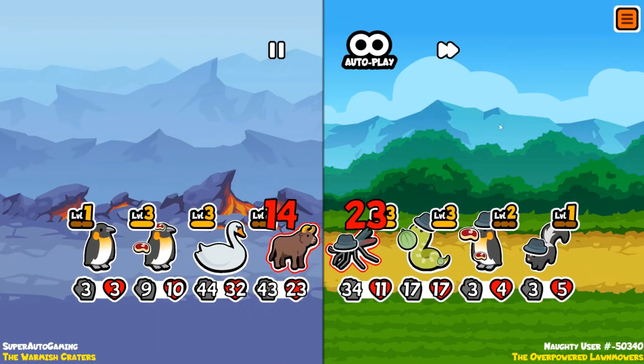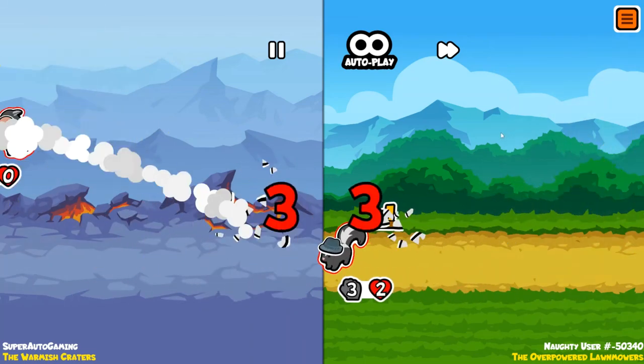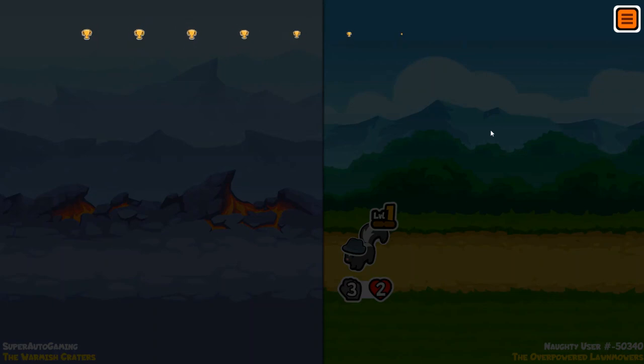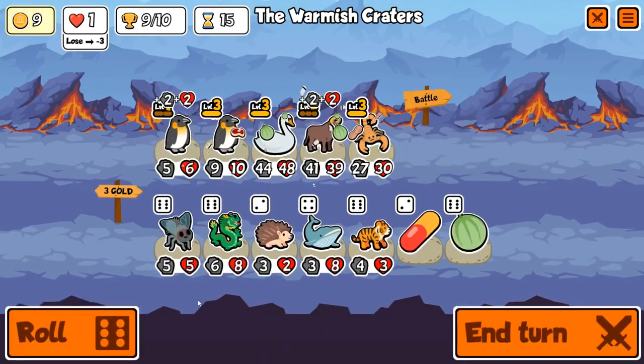It gets taken out here — that's okay. Am I going to lose to this guy? We lose — no way. Okay, we're at one life. I think we can still do this, we're still strong, we're still really strong.